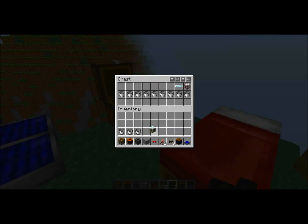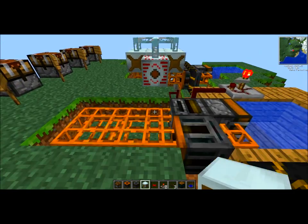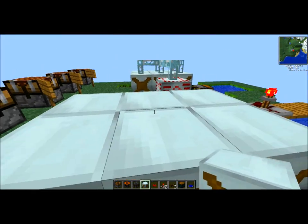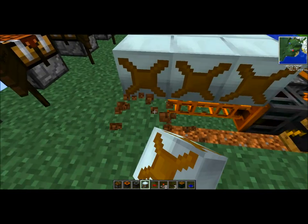Next, we're going to put our water mills on here. The water mills will go in any of the free spaces on the pneumatic tubes. You can make as many water mills as you want, as long as you have a pneumatic tube under each one of them.